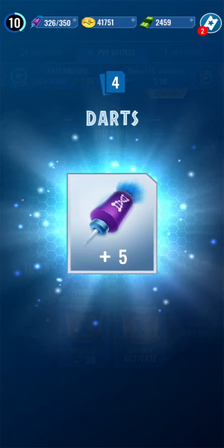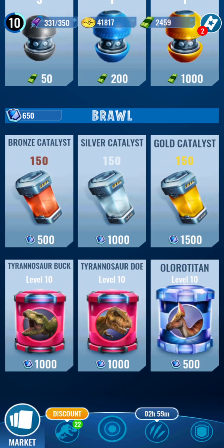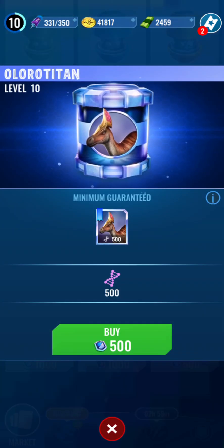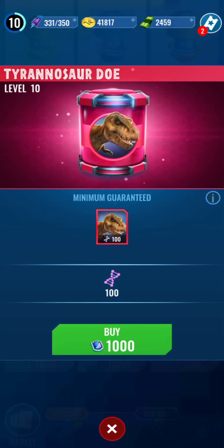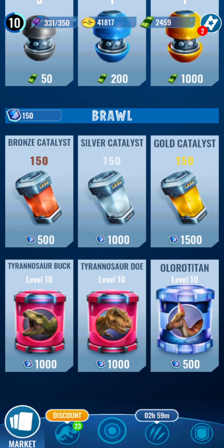Let's open more incubators. I actually want to get something out of here. We won't have enough for Buck or Doe, so I think I'm going to take the Olor Titan. Let me see - I do have Olor Titan, but it's an Omega and I don't really use Omegas. Yeah, let's just buy it - 500 Olor Titan DNA. We can buy more!